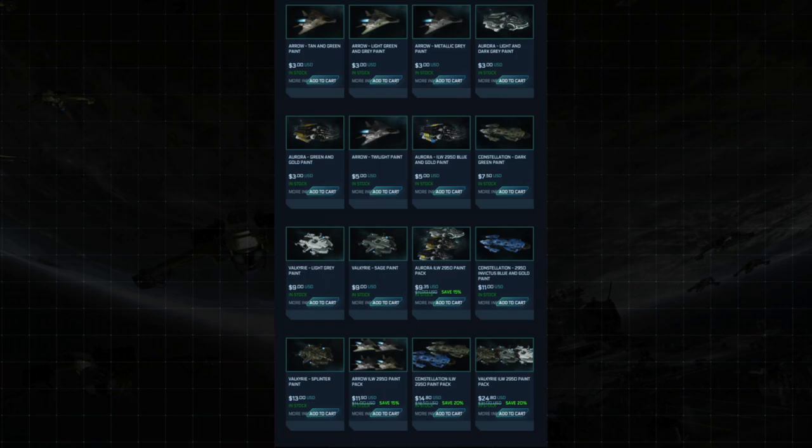I just want everybody to calm down and wait and let's see what these cost in the game. Hopefully, like the rovers we're going to talk about in just a moment, they are more expensive to buy in dollars and cents than they are going to be in-game. Rovers cost much more in real life money than they do in the game, which is why most people say don't buy a rover unless you're going to use it as an LTI token. So what do I think of the paint schemes? I like them. I like their idea. I just don't like the pricing and I'm going to have a wait and see attitude to see what they wind up costing in the game.